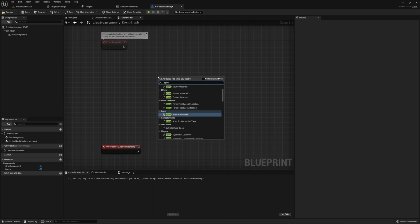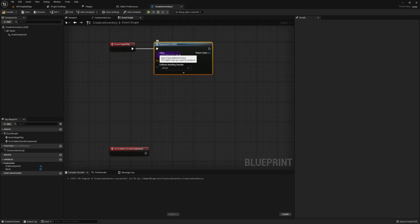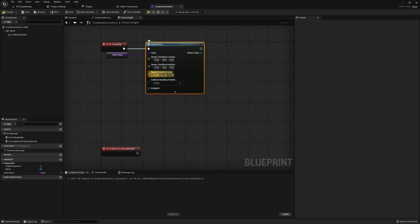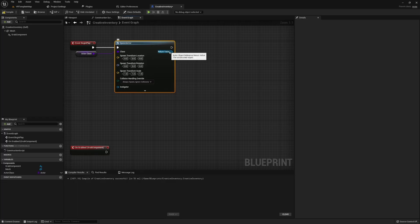Starting in Event Begin Play, we want to Spawn Actor by Class. To make this actor reusable for countless actors, take the Actor Class and promote it to a variable — also make sure this variable is public so we can change it from actor to actor when we have multiple creative inventory components in the scene. Set your transform, splitting it so we don't need extra nodes. Also make sure this actor always spawns regardless of collisions.